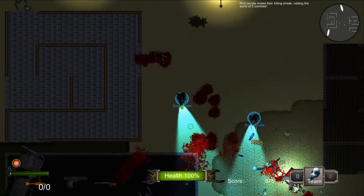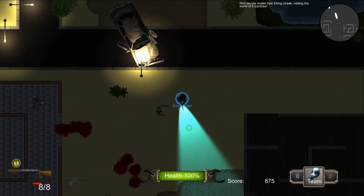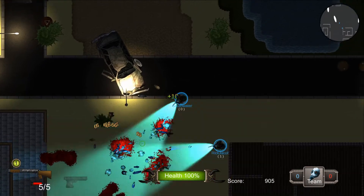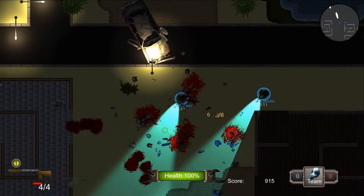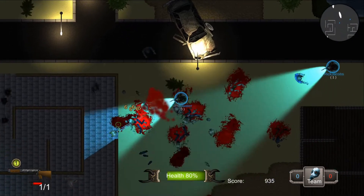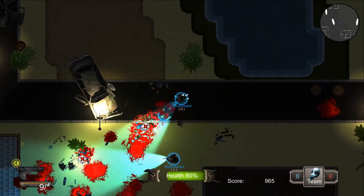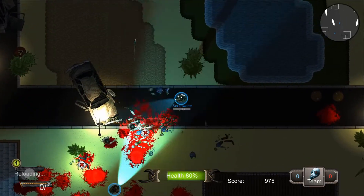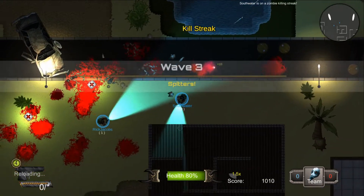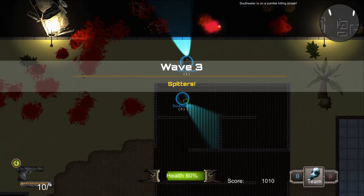We do have a flamethrower that we're still working on — I did take it out for now. At some point we'll have a flamethrower; we hadn't fully implemented it. I gotta go find some crates — it looks like I just got an airdrop here. I got the four thousand score threshold and got an airdrop.